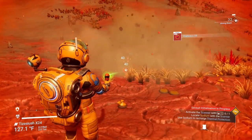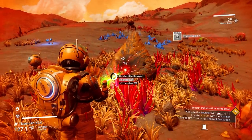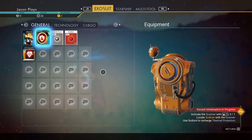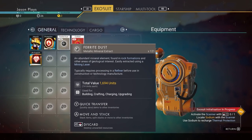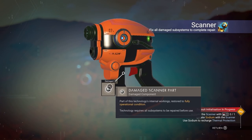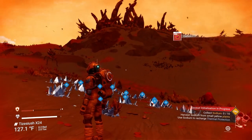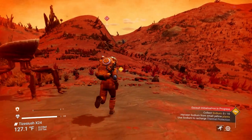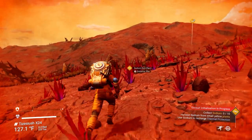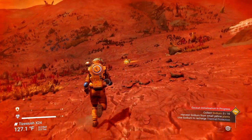Whether it's trees or little bushes, you want to get a whole bunch of those as well as rocks for ferrite dust. In our inventory, we have 40 carbon and 121 ferrite dust - doing really well. Go to our multi-tool and we can fix our scanner because we need 75 ferrite dust. Now we can scan for items - click in your left thumbstick to scan the area around you. It'll color code everything: NA is your sodium-rich plant. We're going to need some sodium to continue the tutorial.